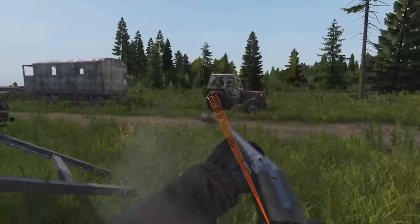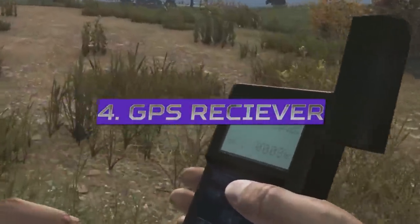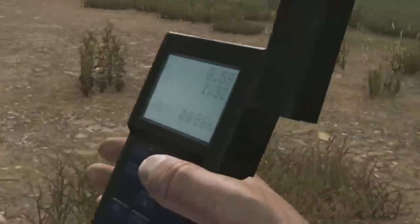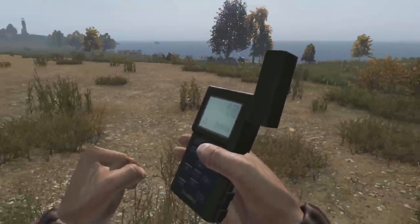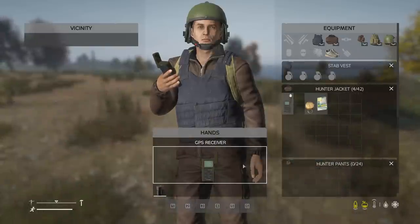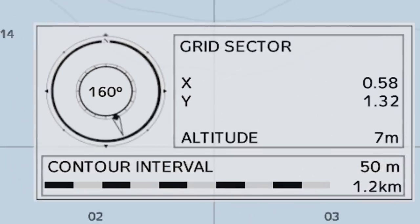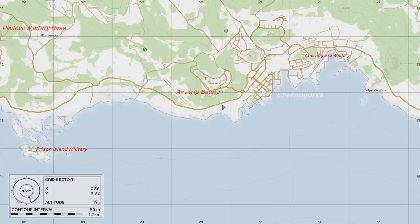The GPS receiver spawns in a hunting location, requires a 9-volt battery to switch on, detailing the X, Y, and Z of your current location, with Z being the altitude. When combined with a map, you will see all of these numbers in the bottom left-hand corner, and the numbered grid on the horizontal and vertical will display the X on the horizontal and the Y on the vertical.